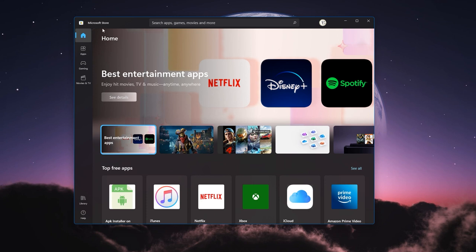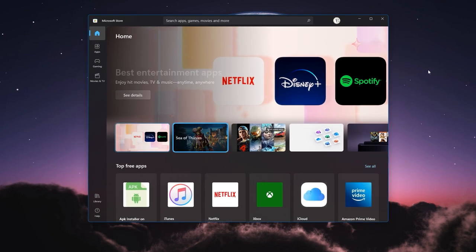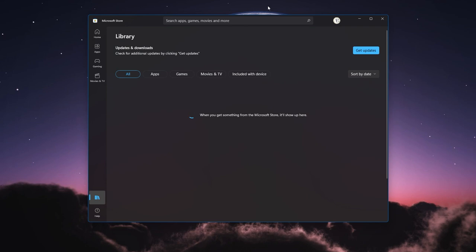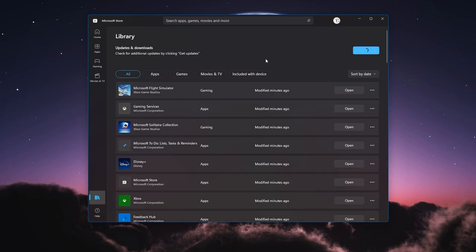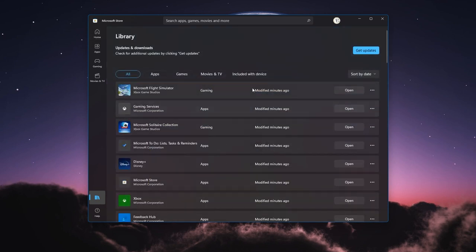The next thing you're going to want to do, if you purchased it through the Microsoft Store, is open up the Store application in Windows. If you purchased it through Steam, you'll open up the Steam application. Once you open it up, go to your library and click on 'Get updates' — everything that is pending an update will show up on the list, including Microsoft Flight Simulator. For me it doesn't show up as an option to update because it's already done. If you haven't already updated yours, please do this first before you proceed or else the sim is going to have issues once you load it up.